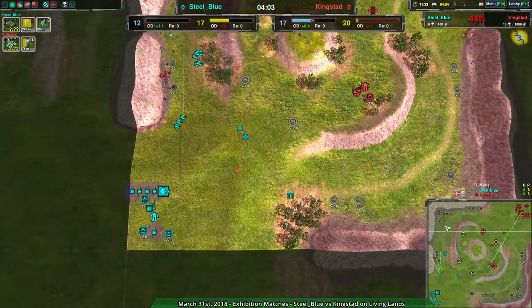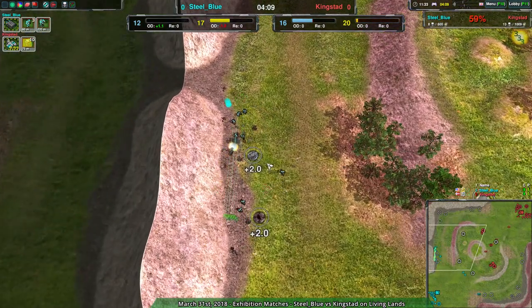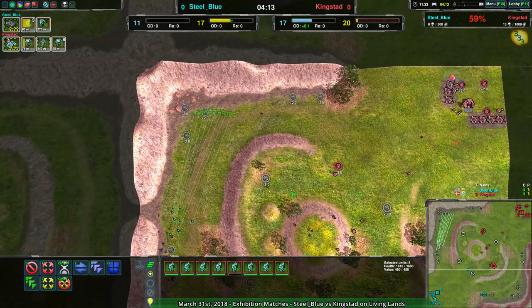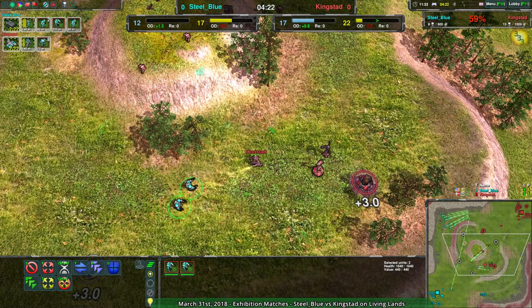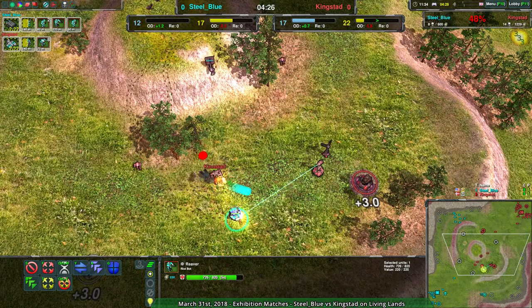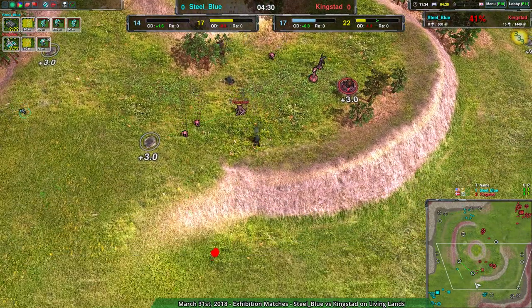Steel Blue will be rebuilding along the south side of the map, but not along here, which means they're going to be four or five metal behind for most of the game unless some harassment comes along. Steel Blue going for that exact harassment with these eight glaives. At the same time, a pair of reavers in the middle of the map running into some problems with the racketeer. That racketeer did completely jeopardize their chances of doing any meaningful damage.